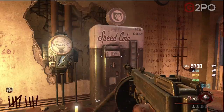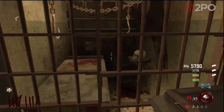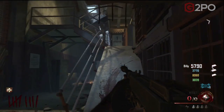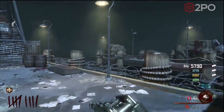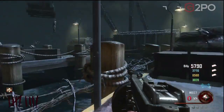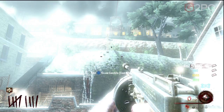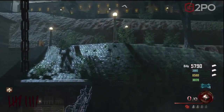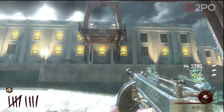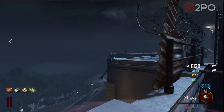The first skull is in the warden's office — you need Hell's Retriever to do this. The second skull is across from the spawn, across from the library in that jail cell. The third skull is going to be on the docks right there. Number four is just above Jug — the easiest way to get this is just have somebody activate the gondola when you're at the bottom and you're going to take it right off the top of that lamppost. The last skull is going to be on the rooftop right there.